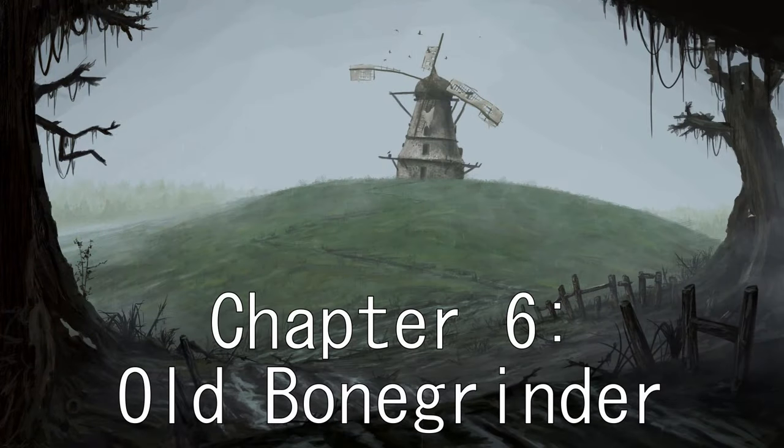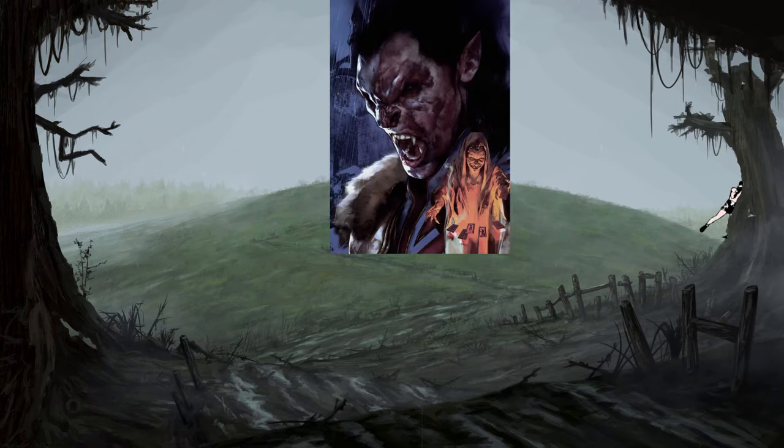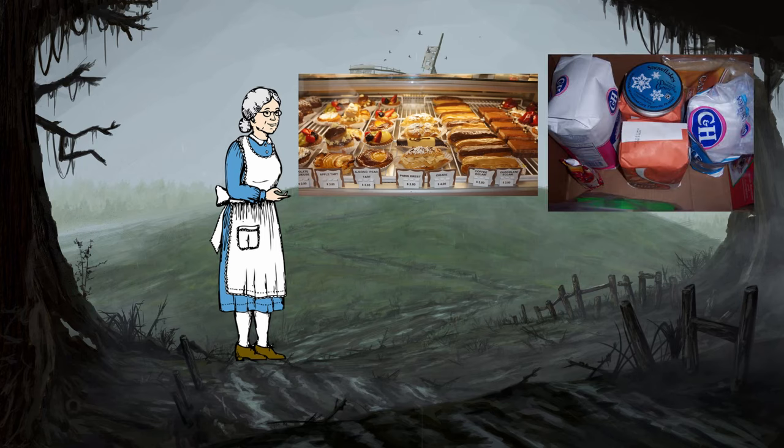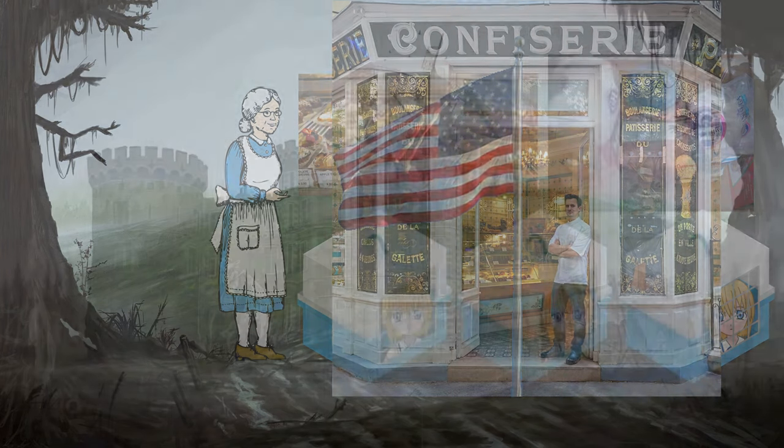Chapter 6: Old Bone Grinder. A nice, broken windmill with a name so obviously evil that everyone will come here looking for a fight. The grandmas inside have a nice assortment of pastries, baking ingredients, and children in cages — much like a French bakery if it had American foreign policies.